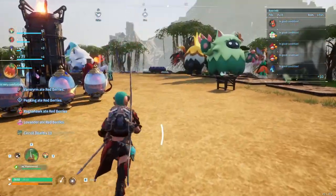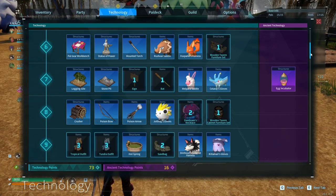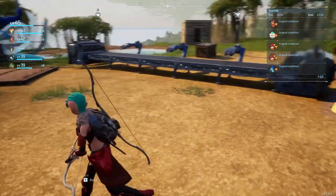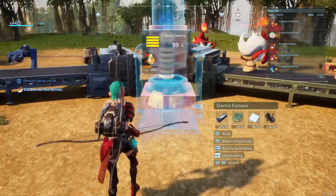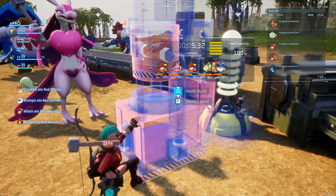I want to show you how to make an electric furnace. First you need to be level 44. Once you are level 44 you can unlock the electric furnace. Then you craft it and put it on the floor. That's how you can get your very own electric furnace.